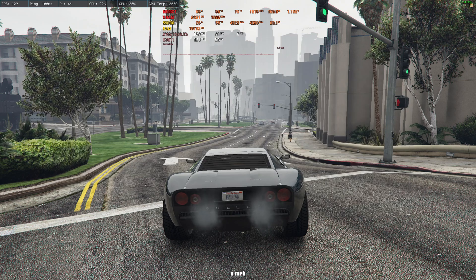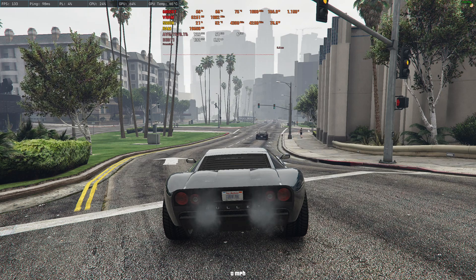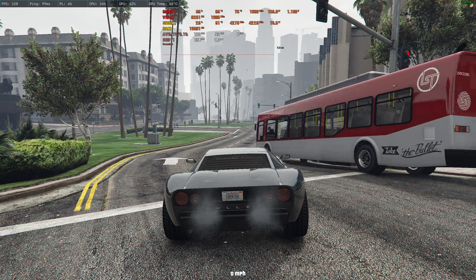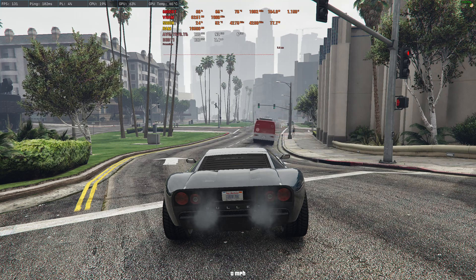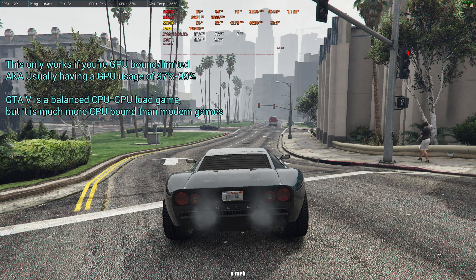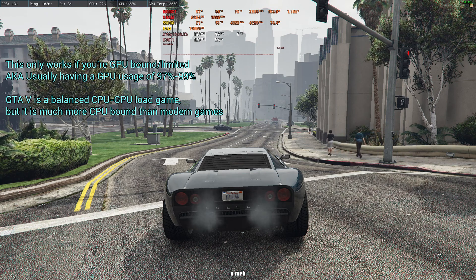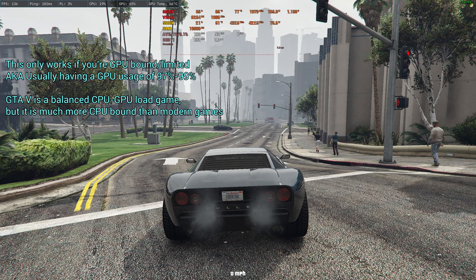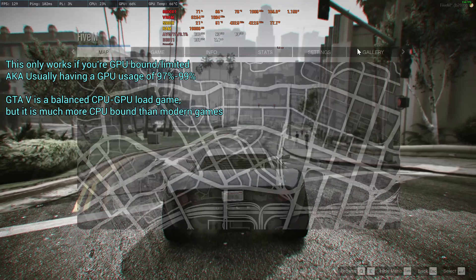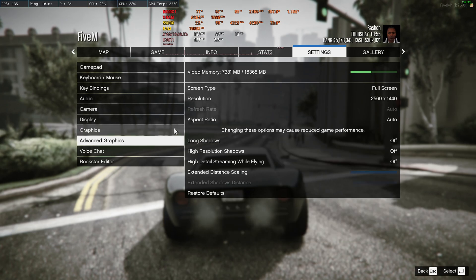So we're in a FiveM server right now — it's in the next generation mod, obviously, it's in the description. Not native GTA 5, but it's close enough. The first thing that's very important is you have to be as GPU limited as possible. GTA 5 is kind of known for weird implementation — newer games your GPU usage is always high if your graphic settings are high, but it usually depends on where you are on the map with GTA 5.